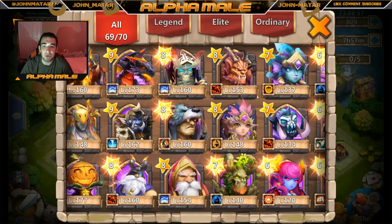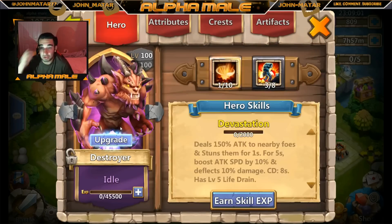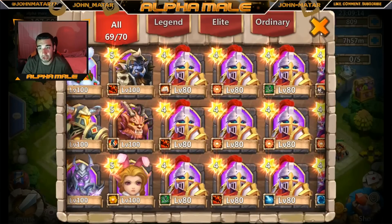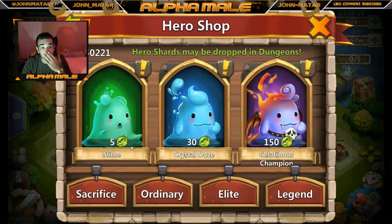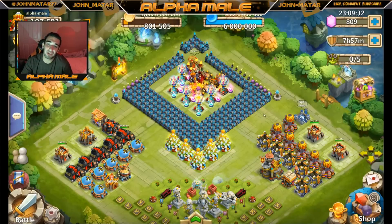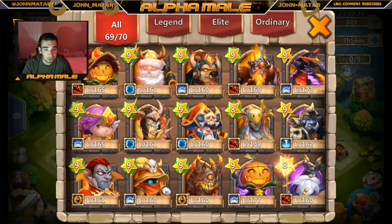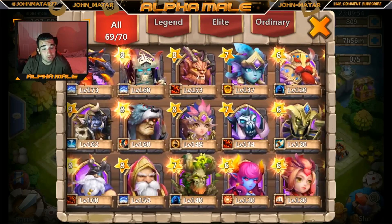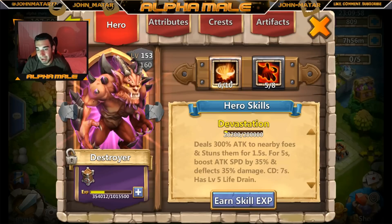I want to get his skill up to maybe 8 out of 10 to see what he can really do. I also have a second Destroyer over here, so I could evolve him without spending any shards. I'm thinking about putting the brakes on Minotaur — I'm playing this game to have fun, and Destroyer is a hero I really want to use. We're at 50,000 shards; I might split it or put it all into Destroyer.